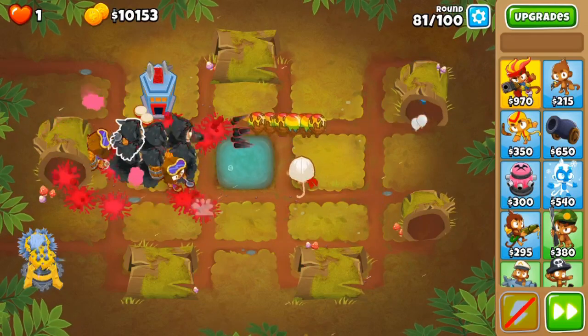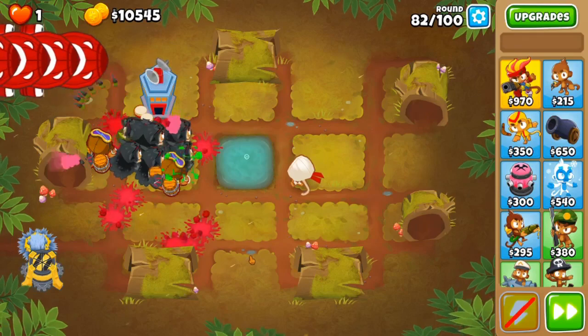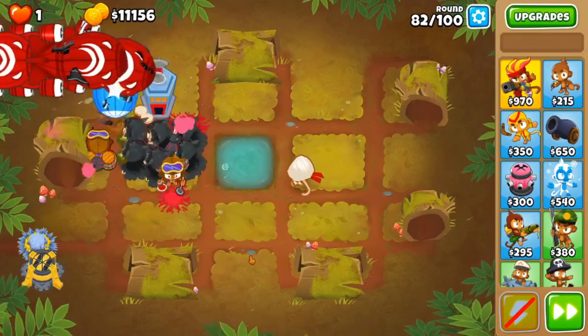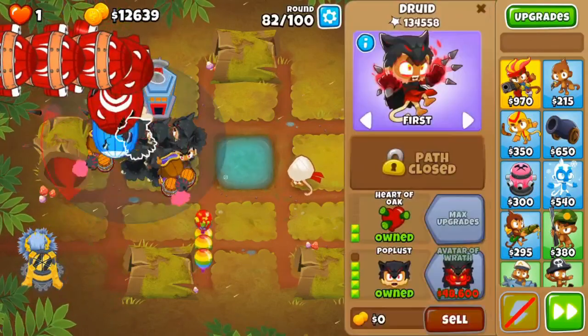Whenever you get the avatar of wrath, you want to make sure you put him on strong, just to make sure he knocks down the DDTs. In the next few rounds nothing much happens, so I'm just going to skip ahead to the 90s, or whenever I can afford my avatar.